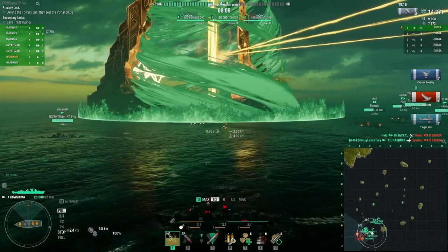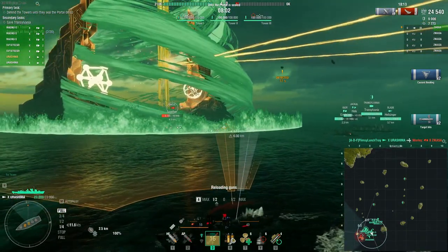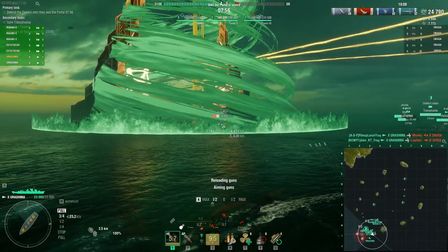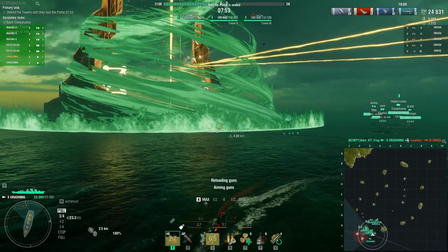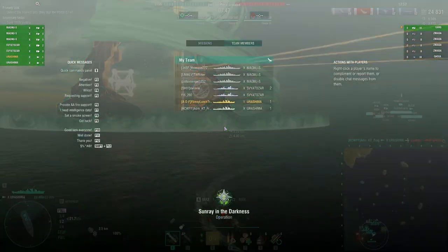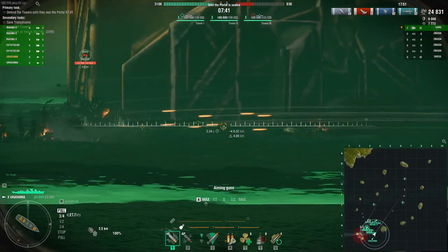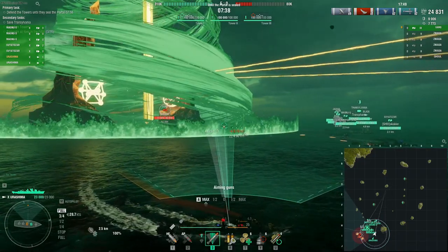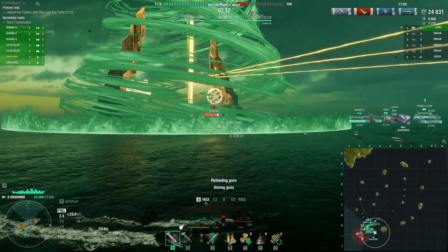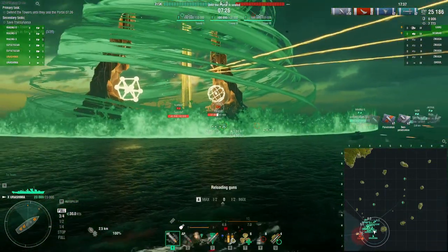As predicted, we lost into the torpedoes. Now we've got a destroyer coming in — it looks like we only get two torpedo launchers, so maybe we can work on alternating them. We need to defend the towers and save Transylvania. Some of the secondary tasks are a little hidden: save two towers, eliminate all foes in the filth. We're going to get a little closer here. Our team's doing a pretty good job of knocking them down.